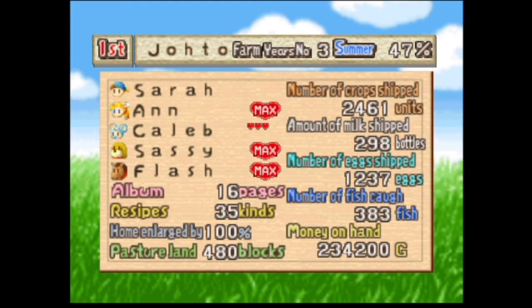The first requirement is you have to have all bachelors and bachelorettes at max affection. You have to have your child at max affection — it's on its way. Horse and dog have to be at max affection, and as you can see they are. I have four barn animals but need eight with max affection, and I think two should already have max affection. Six chickens are also required. Now the fun part: you have to ship 99,999 crops, of which I've shipped a little under 2,500, so quite a bit to go.